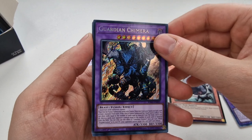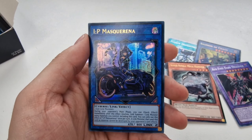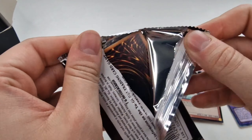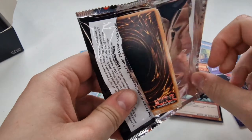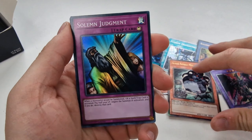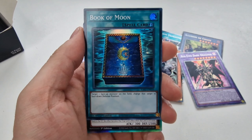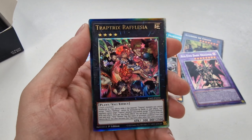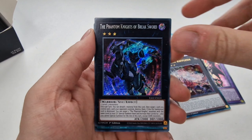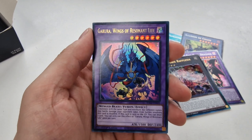Guardian Chimera — that's not going to be worth much any more. Fantastical Dragon, IP Masquerina as an Ultra — also not going to be worth much any more. The thing about this set — there are two down points. It kills the value of other cards you're trying to sell, because they just reprint the crap out of all the great cards. And the price is a little bit higher — gone up by 40 quid, which is quite something.